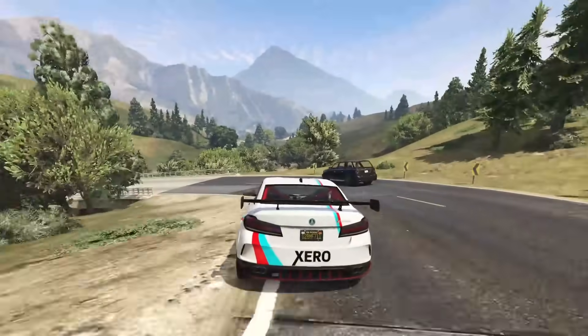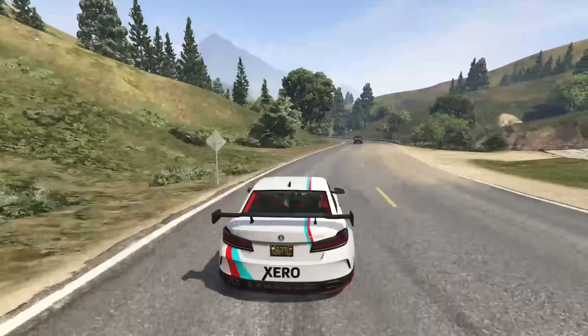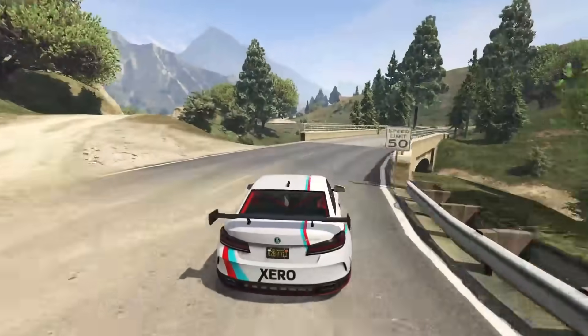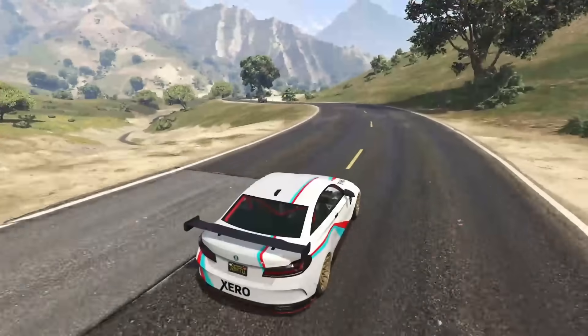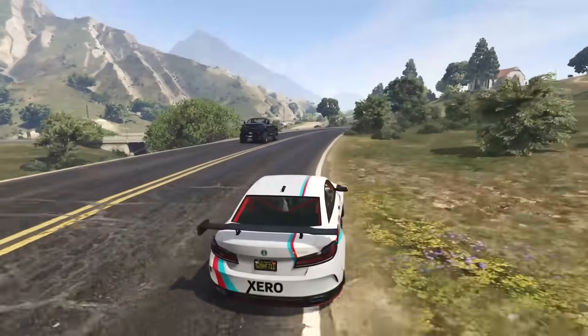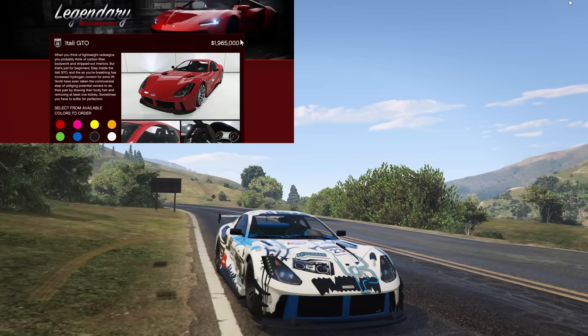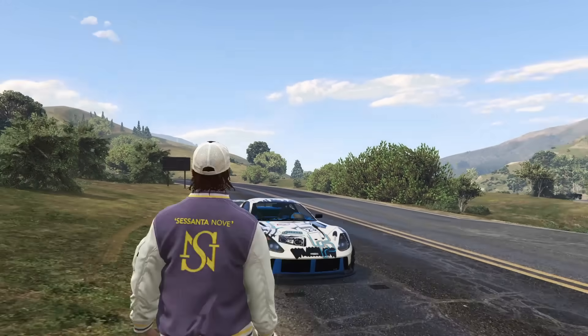It also does well in slaloms where you go back and forth changing direction over and over again — it will do really well in that scenario as well. The Ubermacht Cypher definitely deserves to be on this list. It is truly one of the best handling vehicles from the Tuners DLC and one of the best handling sports cars in the entire game. At number six we have the Grotti Itali GTO, which you might have seen coming.